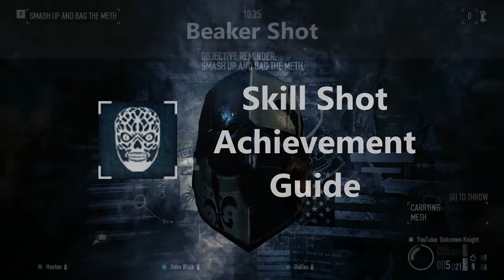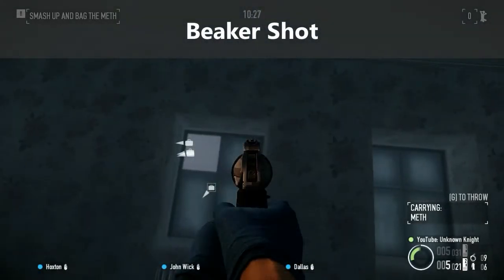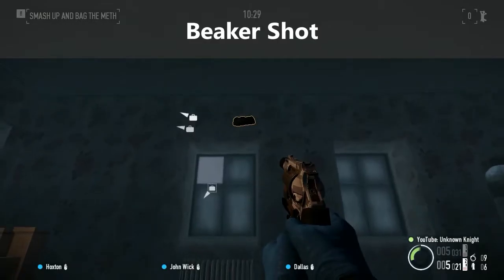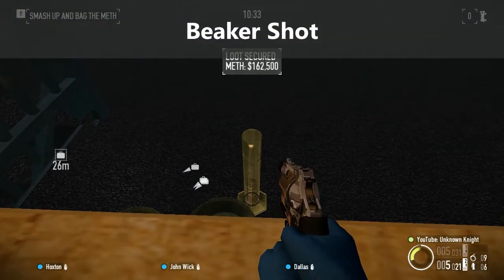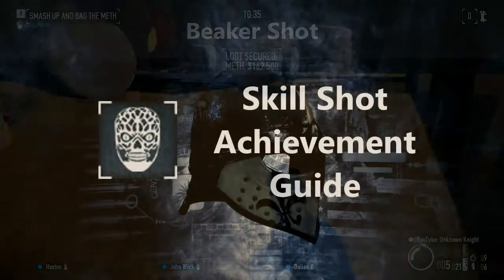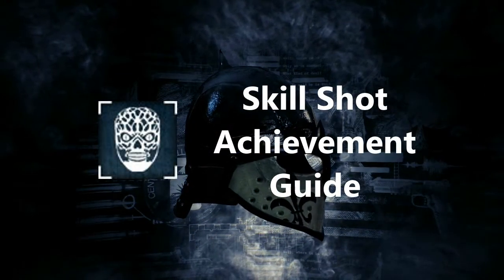Basically for Skillshot, instead of securing bags in the metallic pan, we need to secure just one bag in the beaker on the right side. It requires some practice and aim, hence the name Skillshot.